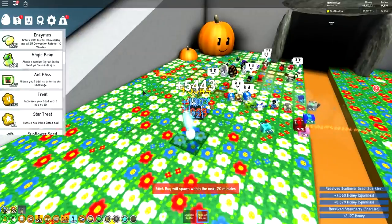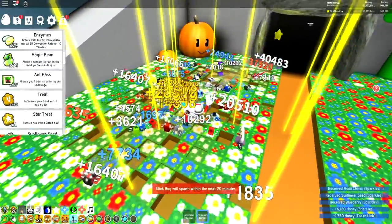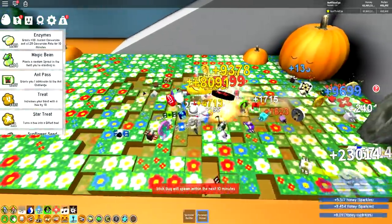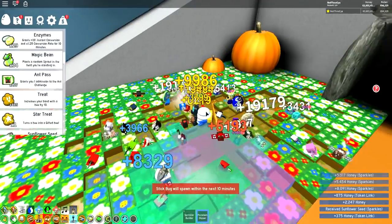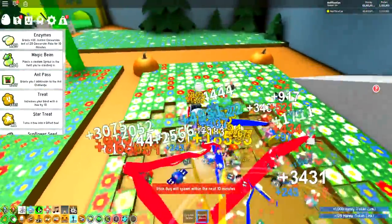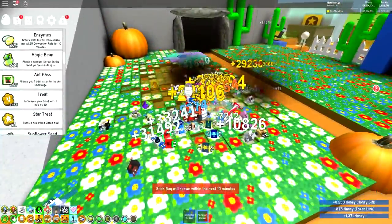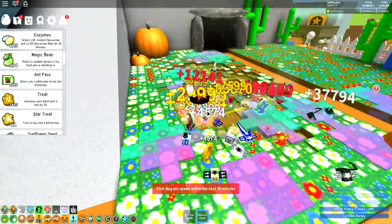We've got another face here in the pineapple patch, and these are so much better than they previously were. Previously it was mostly just honey tokens with a chance at a ticket, whereas now when you farm them you get a mixture of all sorts of things — we just got sunflower seeds, moon charms, and all that good stuff. Whenever you see a face in a field, it is totally worth your time to use your collector on the sparkles and collect the things. The combination of doing sprouts, doing fireflies, and grabbing the sparkles whenever possible is really going to help with your resource gathering.